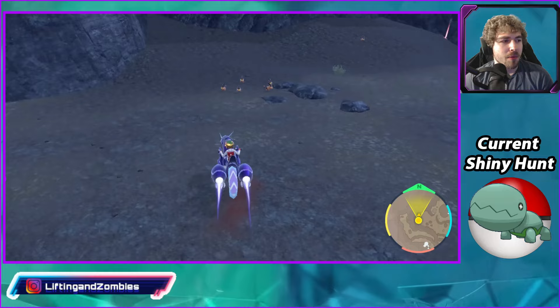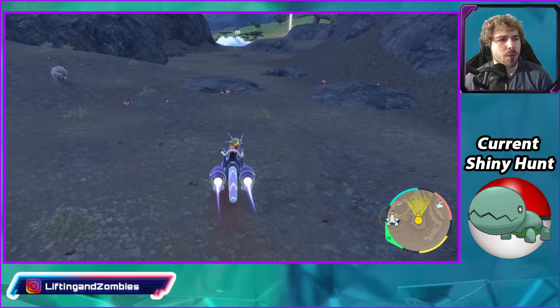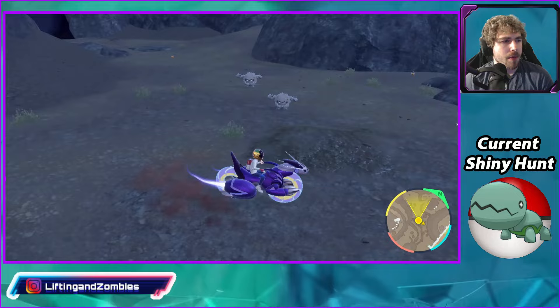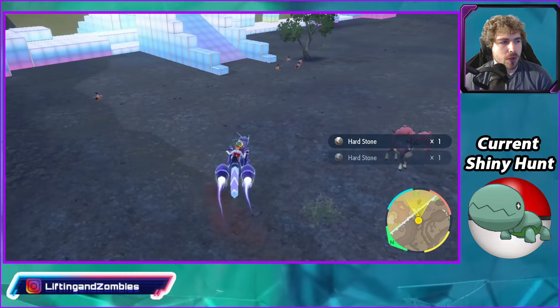By Chargestone Cave you will get a lot of spawns too — another cluster spawn right there. Right by the entrance to Chargestone Cave is also another very good spot. This is also where I came for shiny hunting Tyrogue. Pop a Fighting-type sandwich at this same location and you will get a bunch of Tyrogue spawns too. We got a few Graveler here, but we are still getting mainly just Tepig spawns. This is the best location for shiny hunting Tepig.